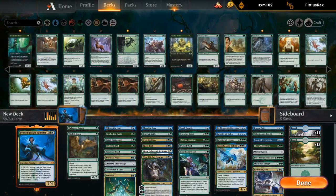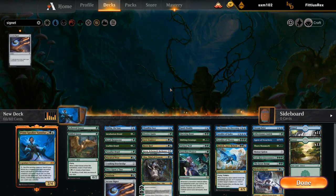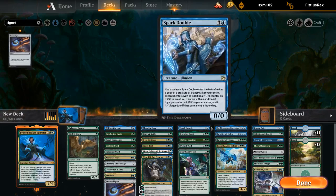I definitely want a Signet. 24 lands seems fine — we don't have to overdo it since we have Vanifar and have a healthy mix of different mana costs to search up.